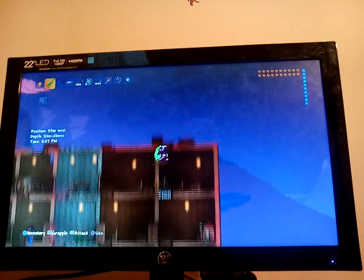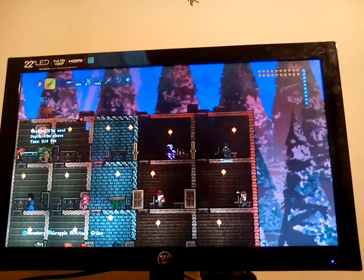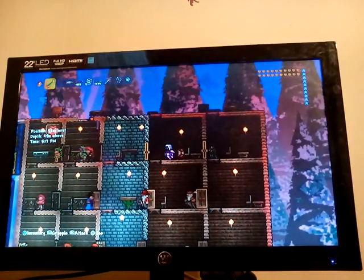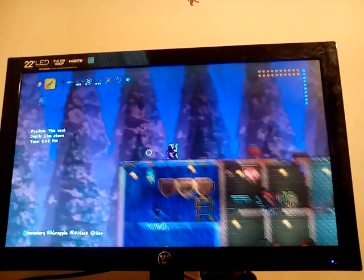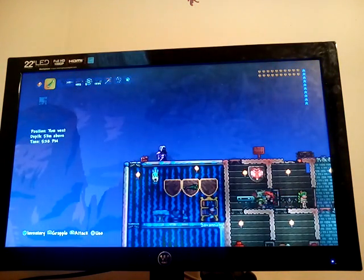This is a cool feature I love — when you're inside and you have a wall inside a house or something, he'll actually act like he's walking in mid-air. So he basically latches onto the walls. And when you're fighting a boss, he's really helpful, if it's only a single target — like the Twins or something.